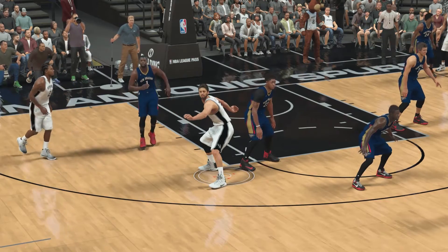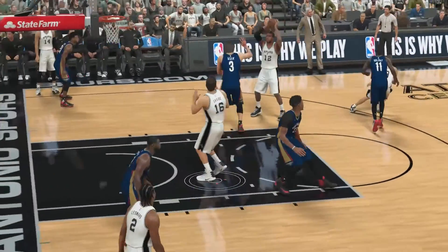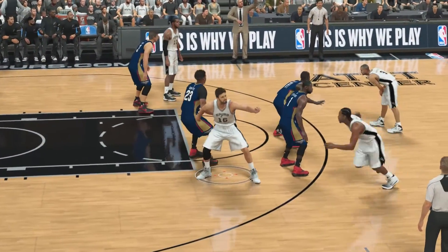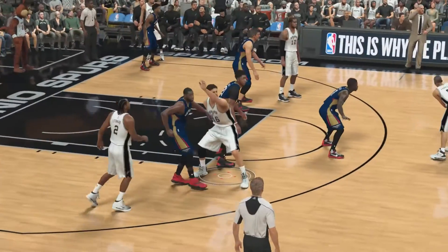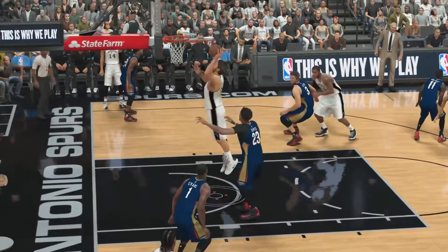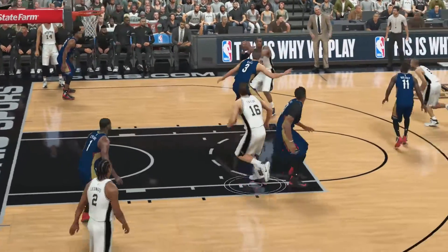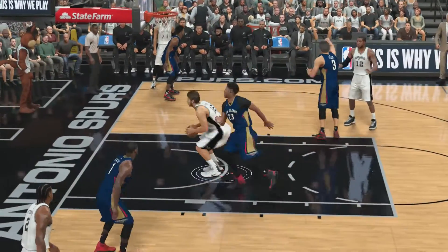Now Davis has to independently react the right way without being reliant on scripting — and they don't know what to do. He moves into position but does nothing. There was no screen to account for, nothing of that nature. And you see what happens — Aldridge just goes right back door for the layup. The way Davis played that, would you think this guy averaged three blocks a game? That's my point.